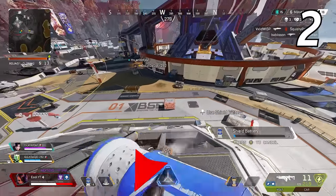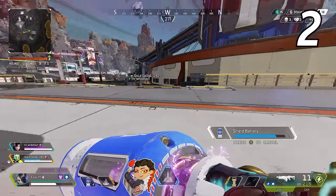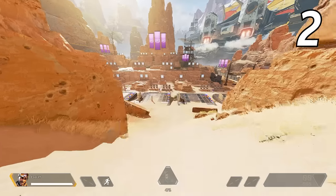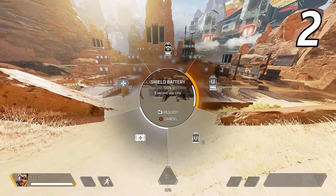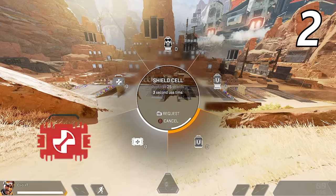Prioritize big heals such as Phoenix kits, shield batteries, and medkits. These healing options are much faster than if you were to use shield cells and syringes. Popping a shield battery is faster than popping two shield cells — if you have taken more than 25 damage, then using a shield battery is faster than using cells. This is the exact same concept for medkits and syringes.